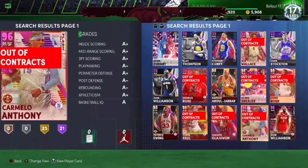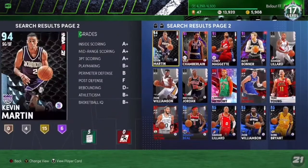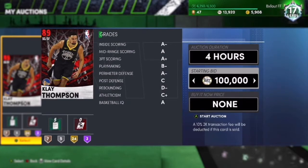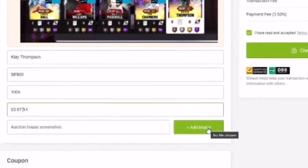Now go to your MyTeam collection and put up any card — 70 or 60 rated. I'm going to put up Clay Thompson and Devin Booker. We're going to auction Clay Thompson. Make sure the auction duration is four hours and the current bid is $99,800. For the buy now price you have to put $100,000 — but MyTeam takes about 10%. Now I'm typing in Clay Thompson because that's who we have up for auction, with a current bid of $99,800 and buy now price of $100,000. Then put in the time left on the auction and add the screenshot — I'm grabbing it from my Gmail where I sent it from the Xbox app.